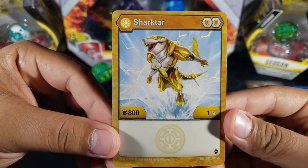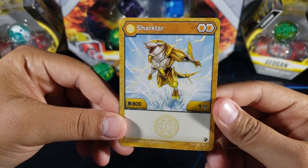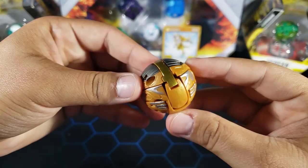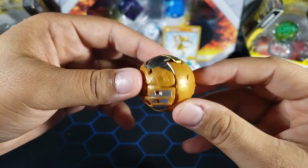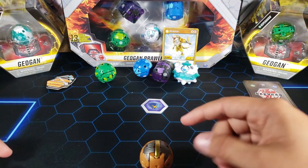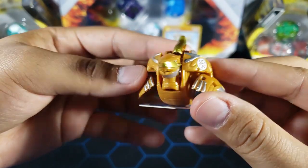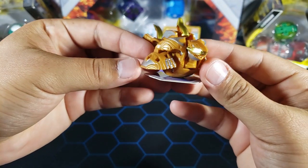For an Rless, 800 b and one attack is all right, but the downside is it has two regular shields. A magic shield would make it much better. The Bakugan itself looks great — I really like that gold color they use on the Rless Bakugan. Let's roll him onto the core: three, two, one — very cool! I really like this Shark Tar. They used that gold color on top of his mouth too. Look at that face — really nice. What do you guys think?